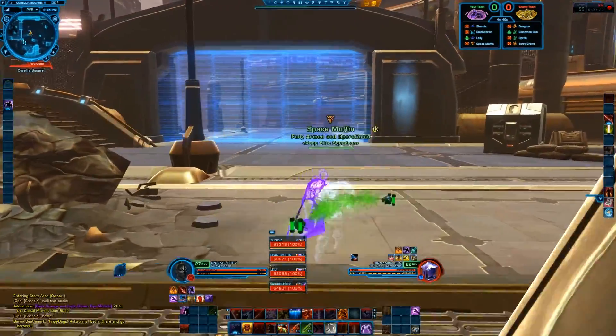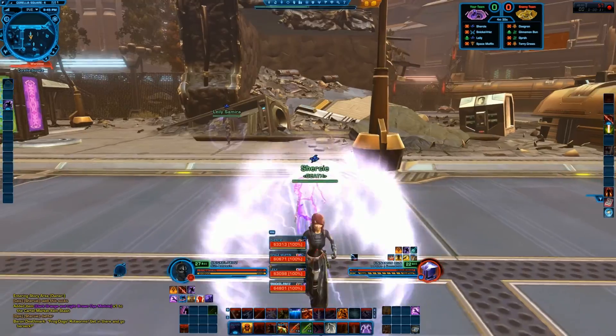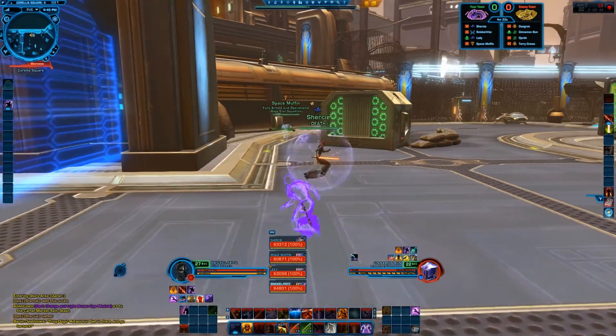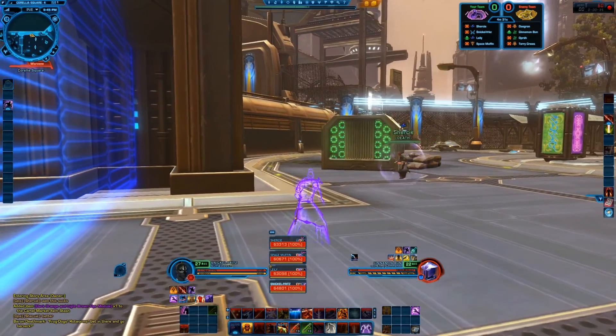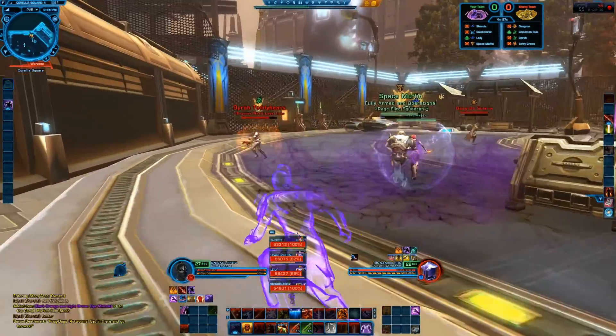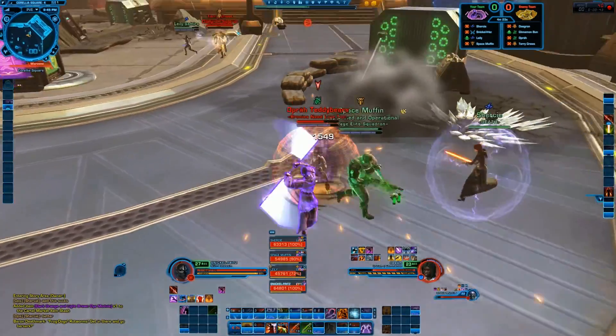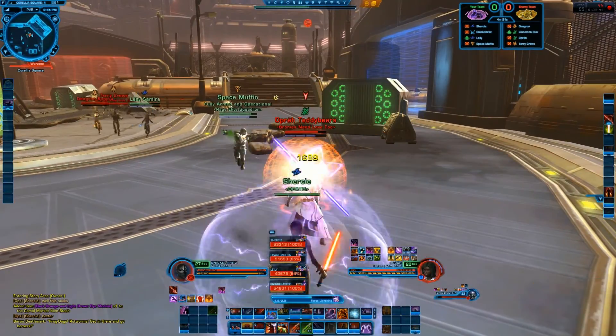At the start of this I'm deciding I want to go ahead and hit Cinnamon Bone right off the bat — he's the healer. Had a hard time finding him initially; I think he was in a stealth field with one of the operatives there. Still don't see him, so I decided to go ahead and hit Teddy Bears and take down Oprah.